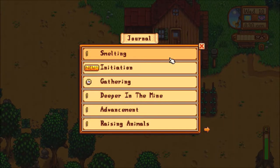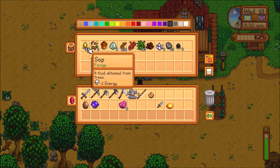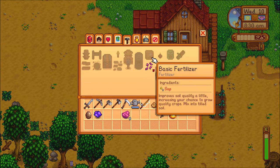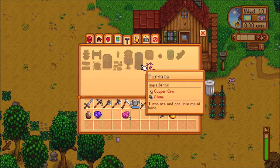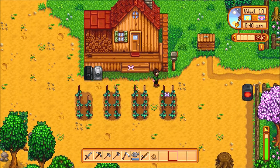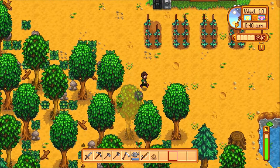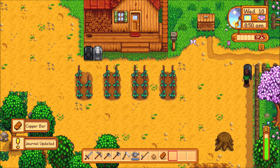Yay, I did it! Finally making copper bars. It's not letting me make bait because I only have the bamboo pole — it's not going to let me fish with bait. That's the problem. Oh hey, we've got the copper bar now. There we go.